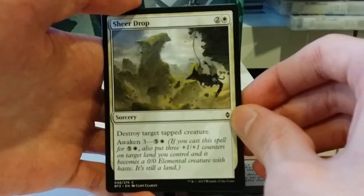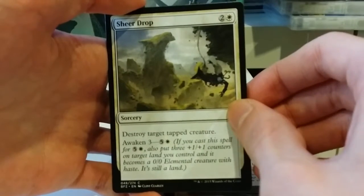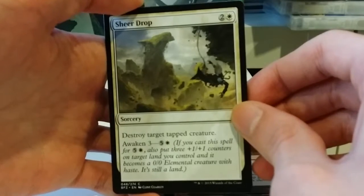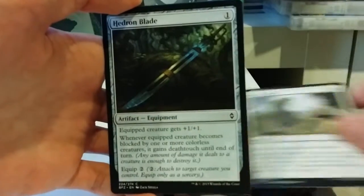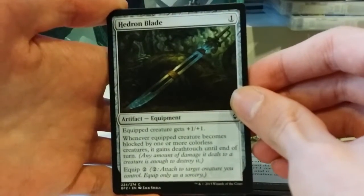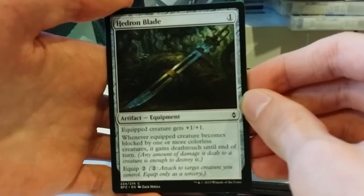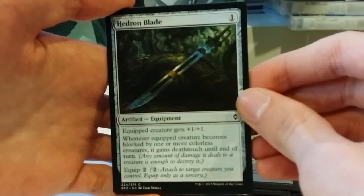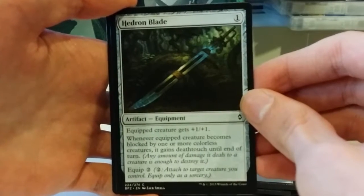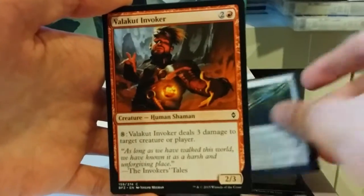Sheer Drop: 2 and a white for a sorcery. Destroy target tapped creature. And you can awaken it for 5 and a white to get three +1/+1 counters. Hedron Blade: one colorless mana for an artifact equipment. Equipped creature gets +1/+1, and whenever an equipped creature becomes blocked by one or more colorless creatures, it gains deathtouch until end of turn. You equip it for 2 mana. Not bad.